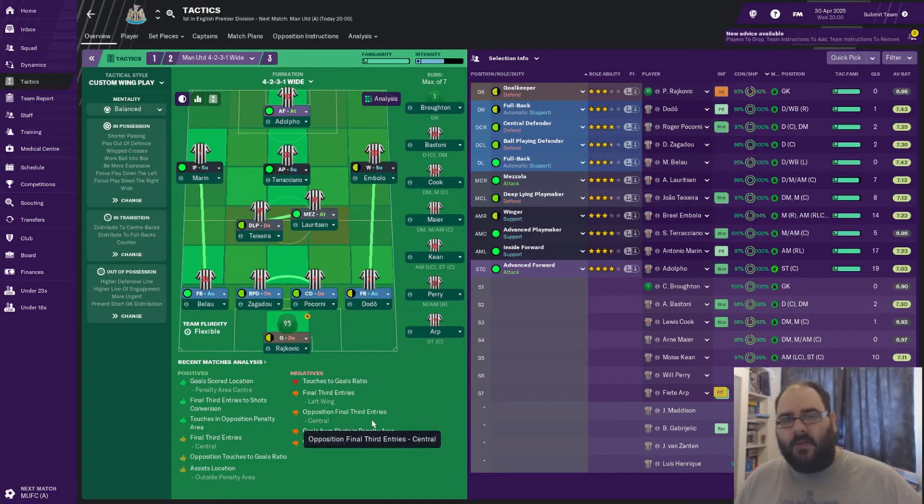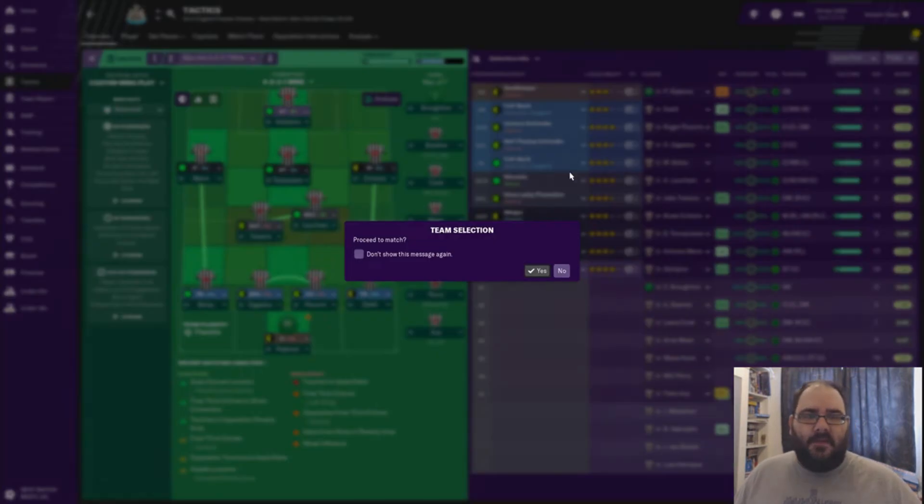I'm taking a risk with Rakovic — he's back into full training in a couple of days but I'm going to risk him in goal against United. I've got Broughton on the bench if needed. Dodo on the right, Pocone, Zagarin, Belal the back line, Teixeira and Laurence in the middle of midfield, Bolo on the right, Marin on the left, Teresiano in behind, Adolfo up top. On the bench: Broughton, Bastoni, Cook, Maia, Keane, Perry, and Fethiarp still working his way back to full fitness.